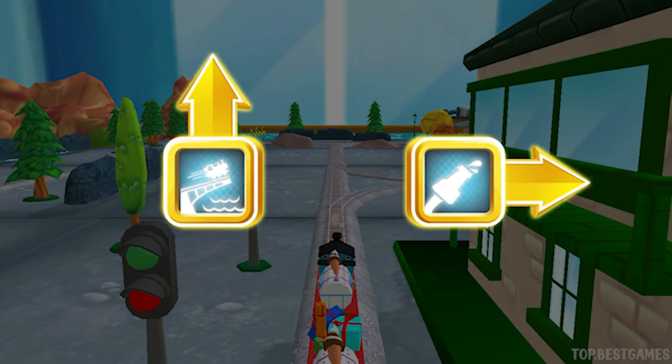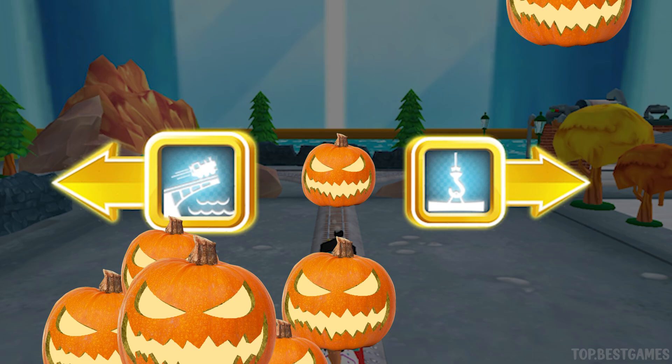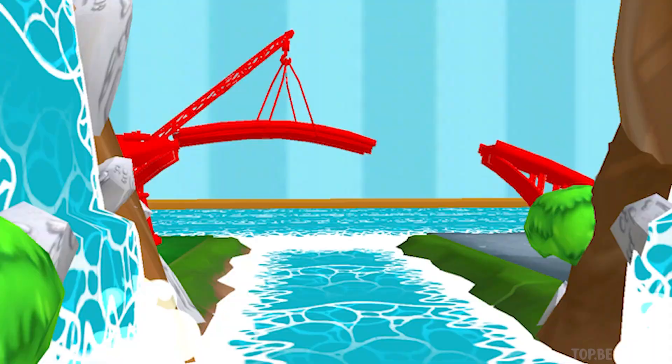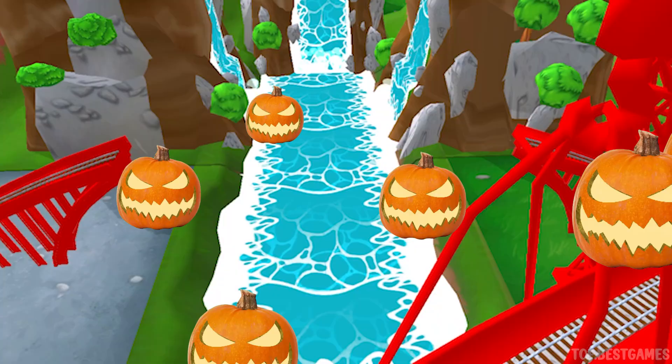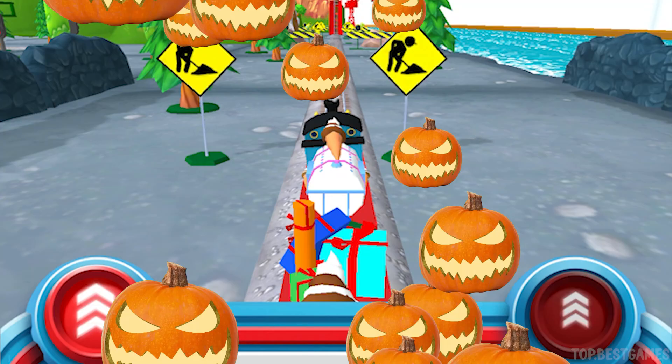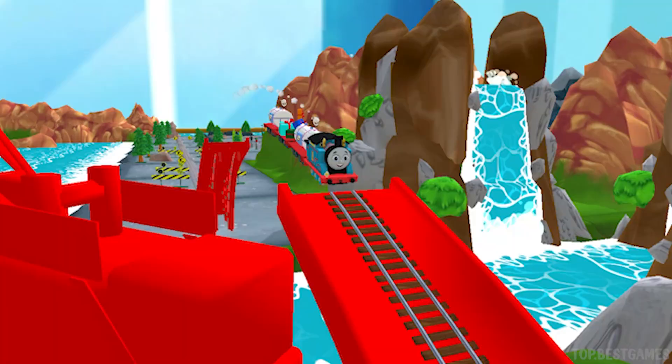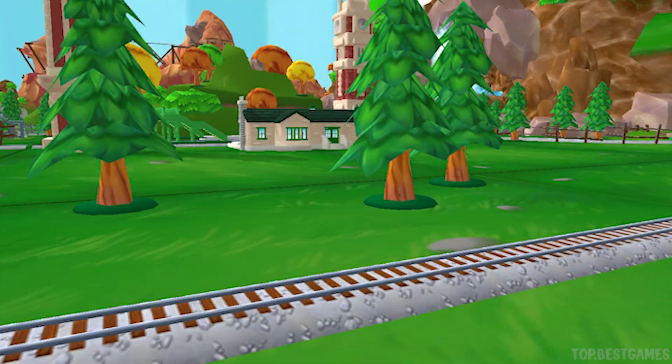Where to now? Forward leads to the big bridge. Right leads to the Sodor Steamworks. Let's go to the big bridge. You've got this — help the engine jump the big bridge! Tap as fast as you can on the buttons to make the engines go, go, go. Again, again! Hehe!